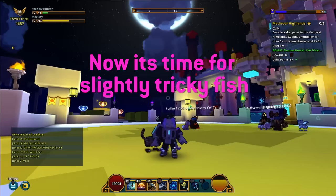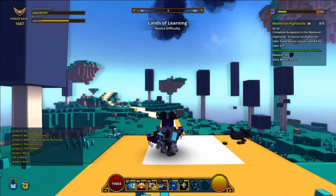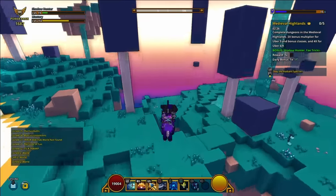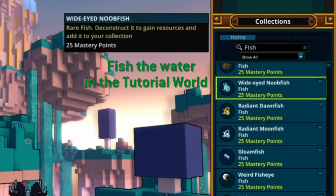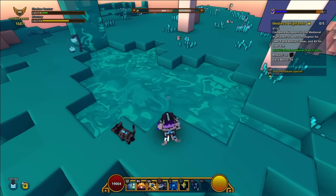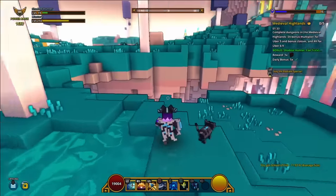Now we're going to do some tricky stuff I saved until the end. This one's not as tricky: just type /tutorial, come over to this little puddle, and from here you can fish the Wide-Eyed Noob Fishlet. And before you leave this tutorial world, don't forget to hop over to the magma that's behind me so that you can pick up a Flame-Roasted Noob Fish.